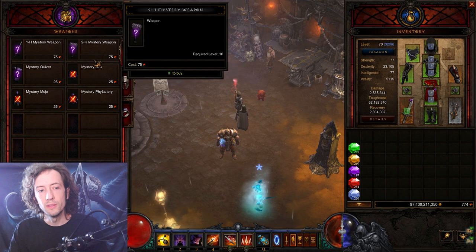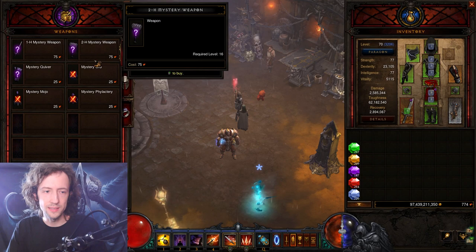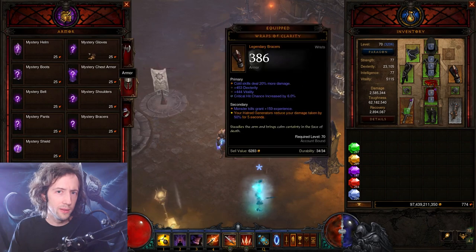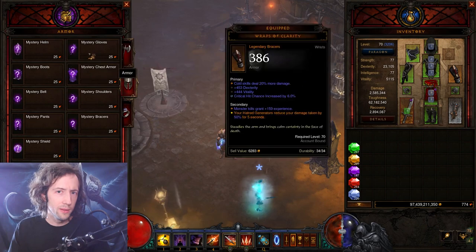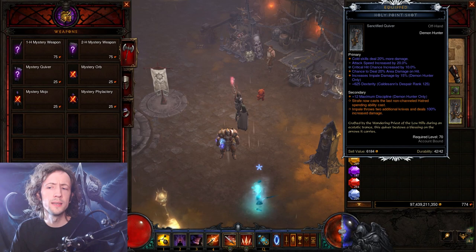Typically you never want to gamble weapons, which means we have to use one of the Kanai's Cube recipes to get weapons in most cases. Now in Season 27 this is a bit different because of the sanctified effect, but you can still try to get a good weapon. The main way of spending your shards is going to be on armor pieces and on offhand. Offhand can be very hard to get, especially if you don't have sanctified effects like Season 27.